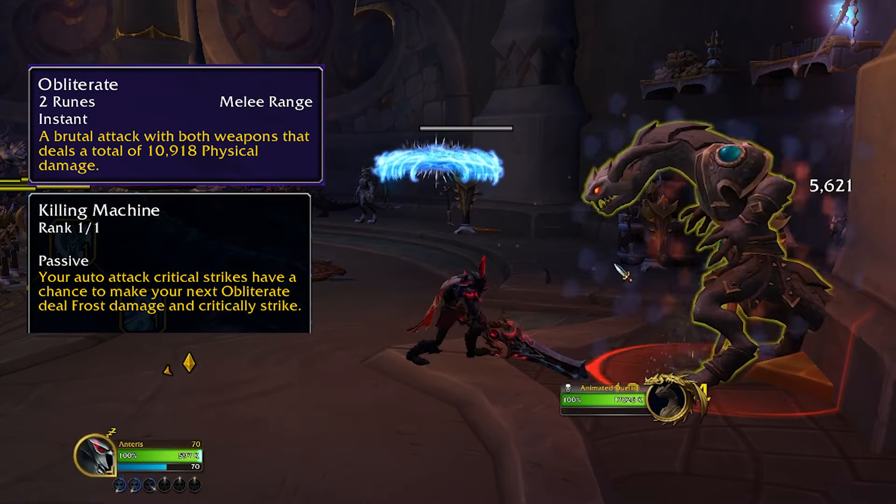Let's talk about cooldowns. The most basic is Mind Freeze — that is our interrupt on a 15-second cooldown. It's very important to interrupt casts on a lot of bosses as well as a lot of trash, so you should make sure it's in your priority.